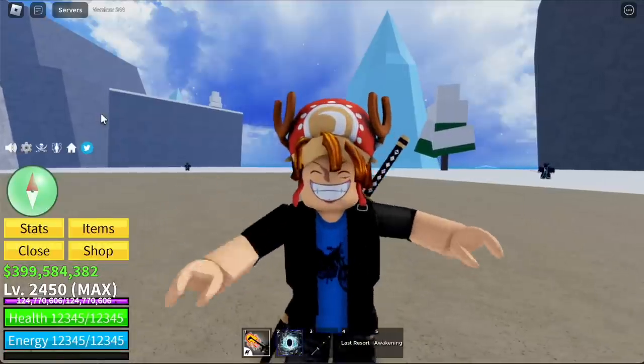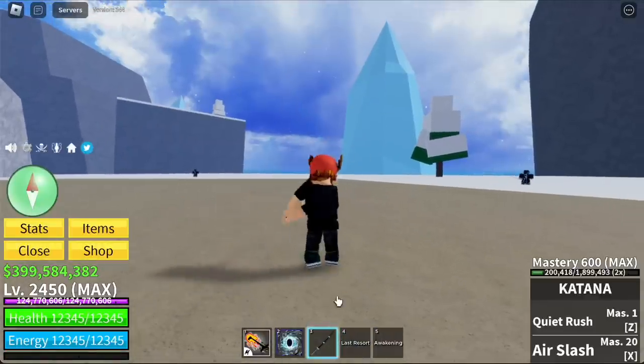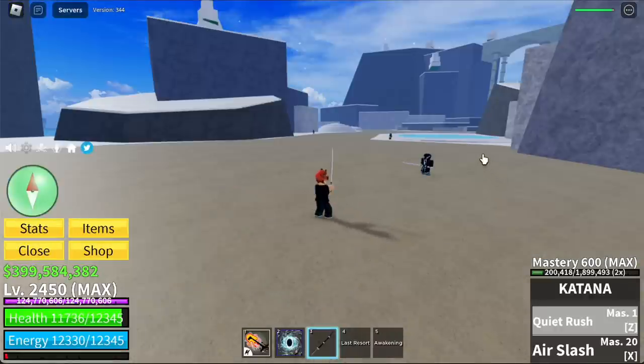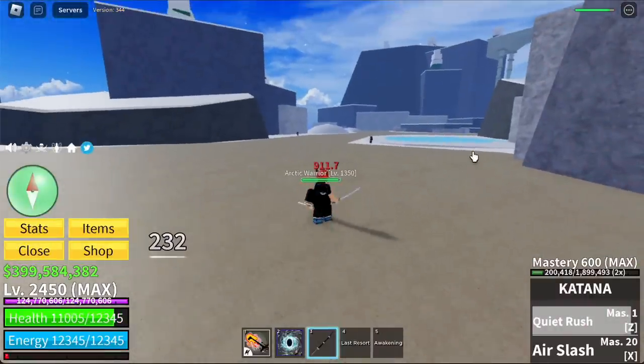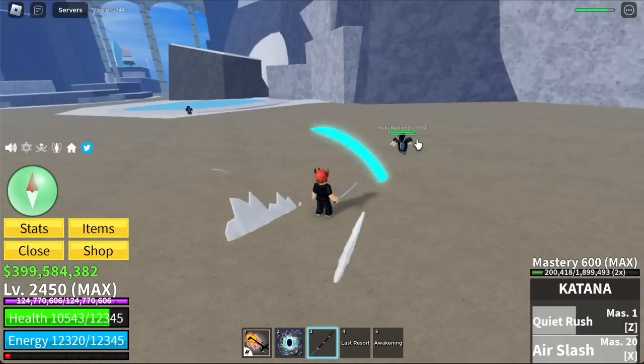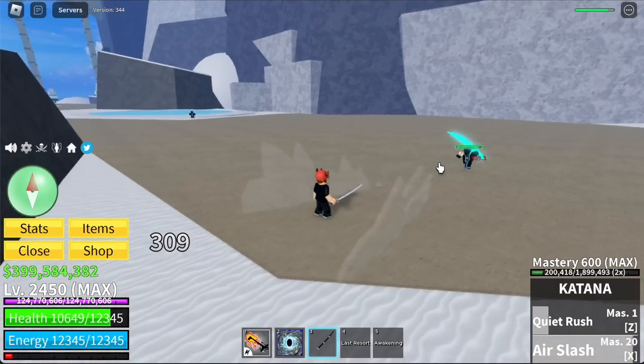Now, time to compare the old versus the new. First up, we have the Katana — the very first sword. You can also buy the Katana. Here it is: the Z skill is Quiet Rush, and the X skill is Air Slash. We have two skills: Quiet Rush and Air Slash.